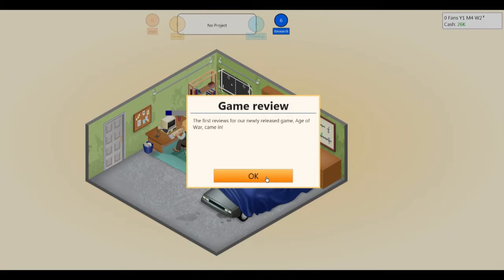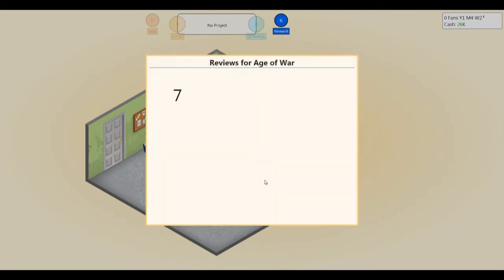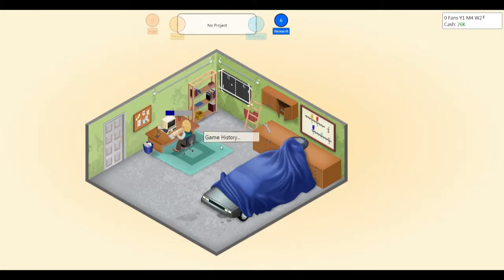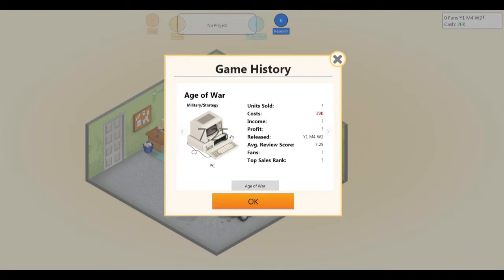Game reviews — this is how you determine the success of your game. These four magazines tell you how they feel your game was, on a scale of 1 to 10. Sevens are pretty decent, sixes are okay, but you want sevens or above. Like 8 — excellent. Not a bad game; it's like a 7.25 or something like that. And you can just click on it and check your game history — 7.25.